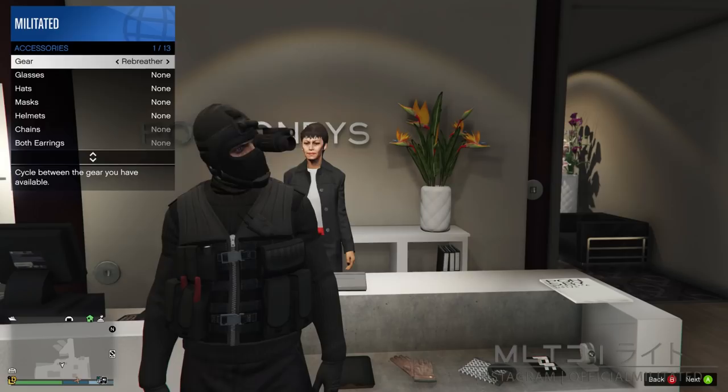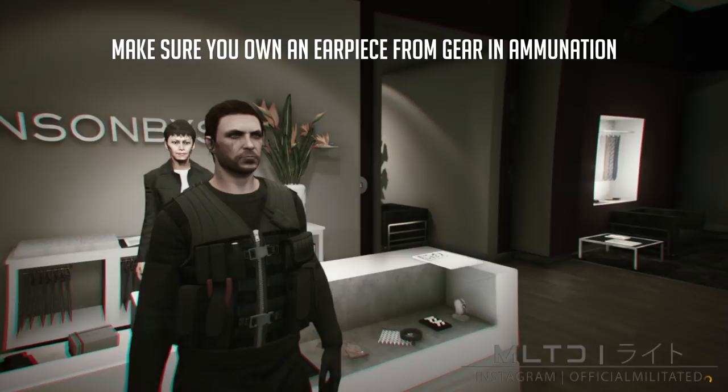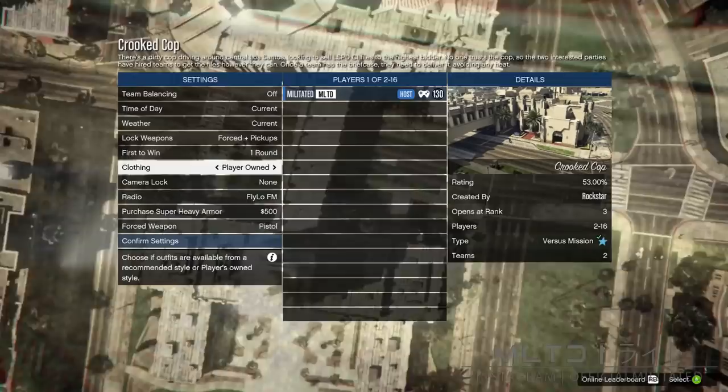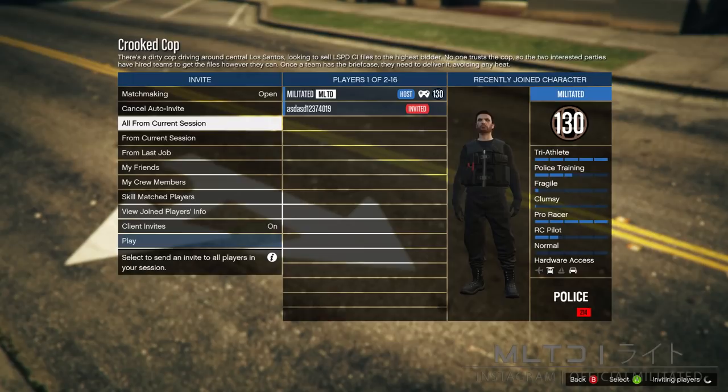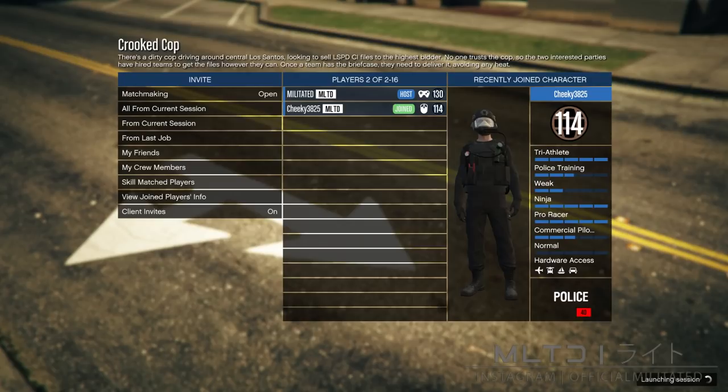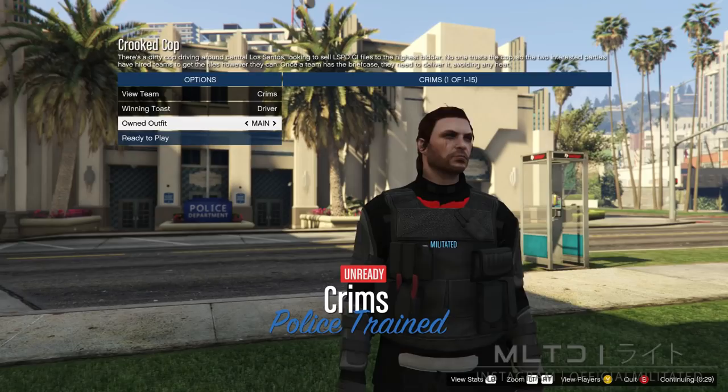To move on, we're going to press start and go to online. From here we're going to go into jobs, play job, Rockstar created and go down to versus to start up the mission called Crooked Cop. This is going to load up the mission setting screen. Once it does, go down to clothing and make sure it's set to player owned, then press confirm settings. At this point you're going to need to invite one other person — you can use auto invite to get a random, or you can find someone in the Militated Discord server. Just be sure to read the rules before posting. Once you have someone and have launched the job, you'll be brought to the outfit selection screen. Go down to where it says owned outfit and press right once to equip 'main' and then right again to equip 'tank'. As you can see, we now have a merged outfit. If the pouch has disappeared, that means you need to put the B&W Deco earrings onto the female outfits.